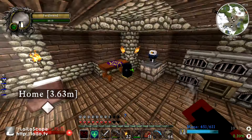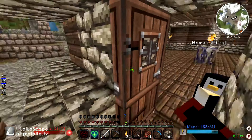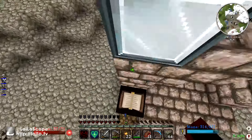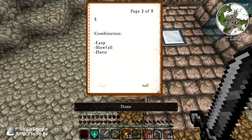I'm planning on making a spell today — I've already got the book prepped and ready in the lectern. It's leap, slow fall, and haste. Slow fall will negate the fall damage I'm getting from my current leap spell, and haste will allow me to run better. I'm basically going to be able to get around a lot quicker.